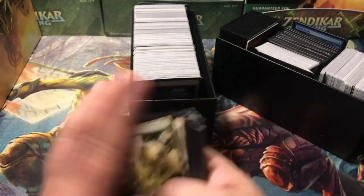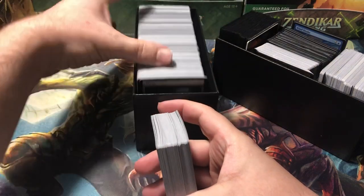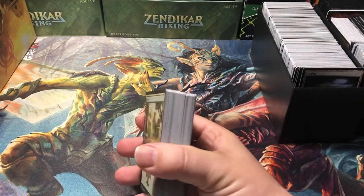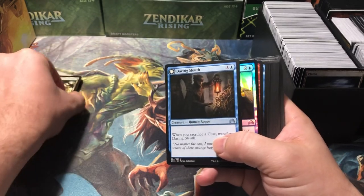He doesn't know anything about cards — I just kind of told him a couple things to look for. He just sent me a picture of the stack of cards and said, 'What do you think?' When he told me how much it was I was like, 'Yeah, we'll do that.' We got basic lands mixed in with all kinds of stuff in here. I thought this whole box might be basic lands but it doesn't look like it, so let's see what we get.